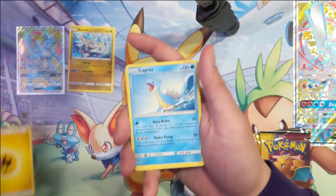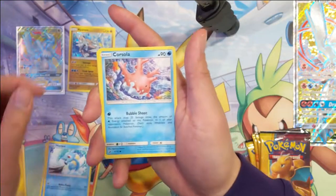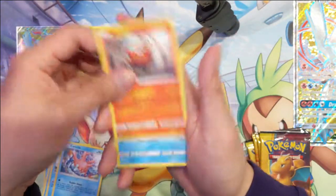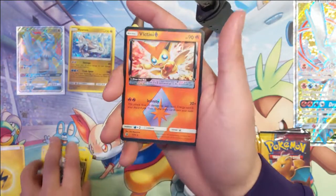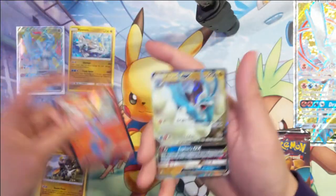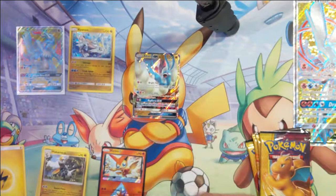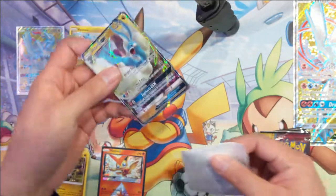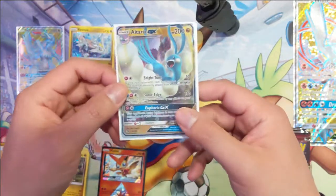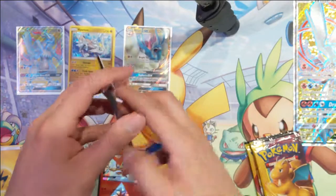All right, we got Lapras, Darmanitan, Sidra, Horsea, Corsola, Darumaka, Phoebus, Altaria — oh oh oh, we have a Prism Star Victini and then an Altaria GX! Very nice. It's good to see the GX versus the regular holo version of Altaria — I feel like I have so many of those. Very nice start.